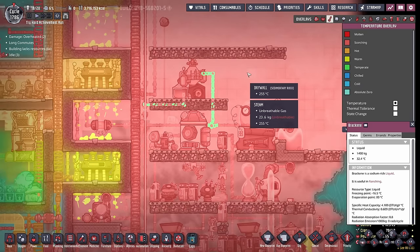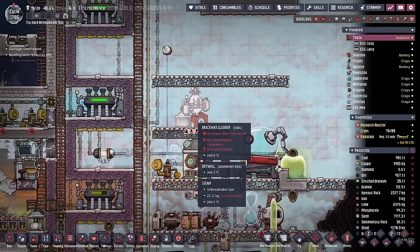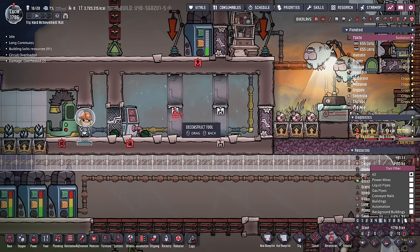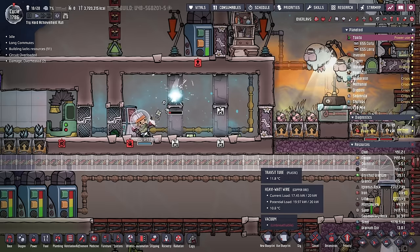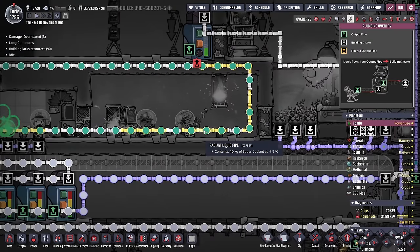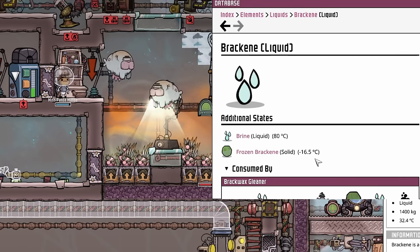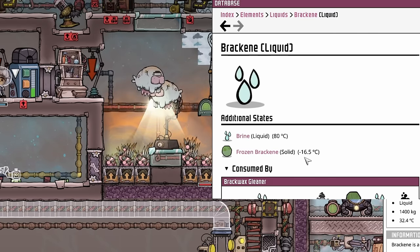Because of the temperature issue, maybe we don't put the brax wax cleaner in the sauna. We just happen to have a nice little area that the bees are no longer using. Since they vacated their homes, we can put the brax wax cleaner right here. And since we have a cooling loop here, the heat being generated by the brax wax cleaner won't really matter too much. We don't have to worry about it getting too cold, because brakeen doesn't actually freeze until minus 16.5 degrees.